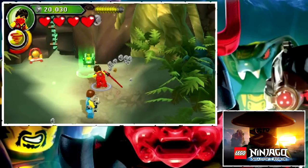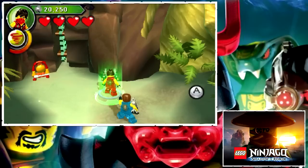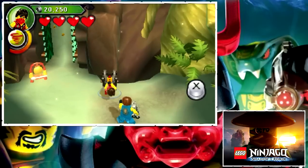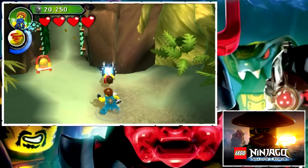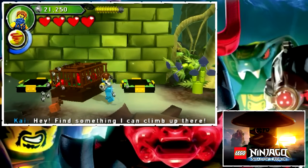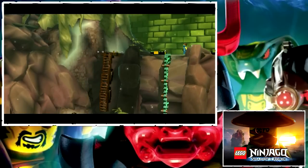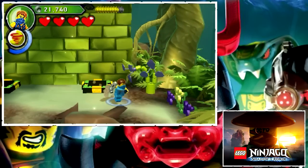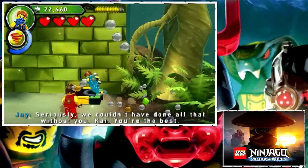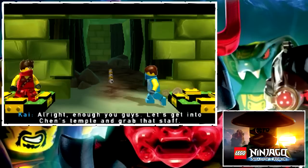Hold on, I'm going to break some of these. All right, here we go. Come in, man. Hey, find something I can climb up there. Get rid of these parakeets. All right, there you go, friend. That was some nice climbing, Kai. Seriously, we couldn't have done all that without you, Kai. You're the best. Yeah, you are the best. I agree. All right, enough you guys — let's get into Chen's temple and grab that staff!